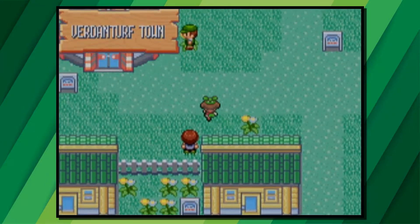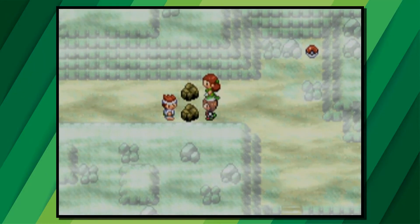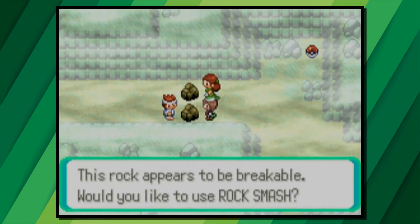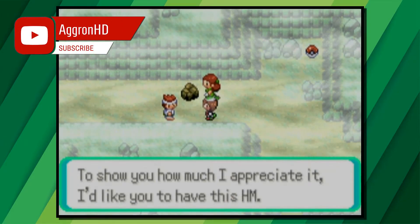Now go to the far left of Verdanturf Town and you'll see a cave entrance. Enter that and then go across until you see a couple separated by some rocks. If you use Rock Smash on these rocks, they'll be able to see each other again and as a thank you, the guy will give you HM04 Strength.